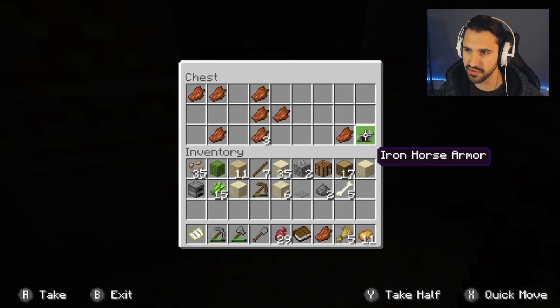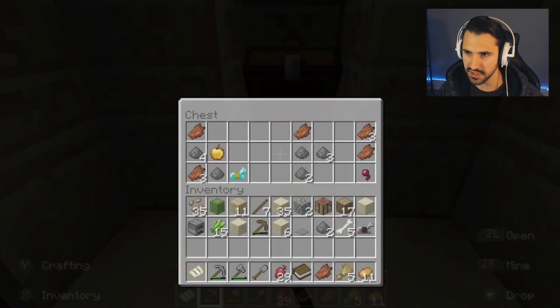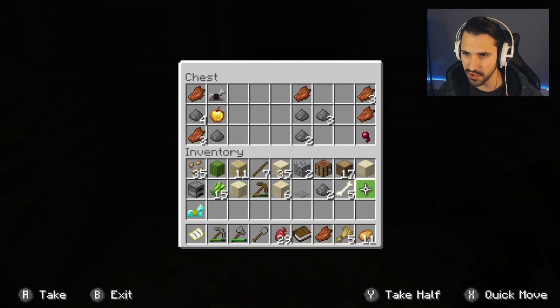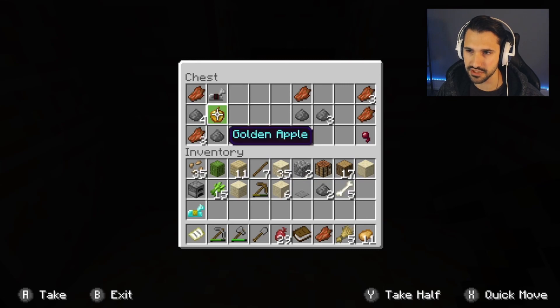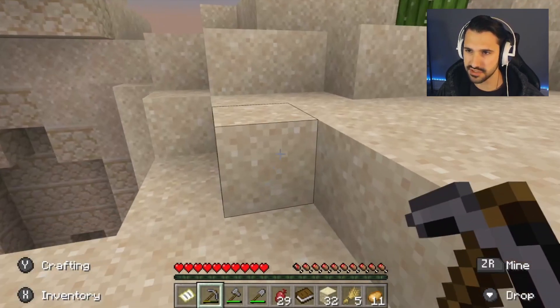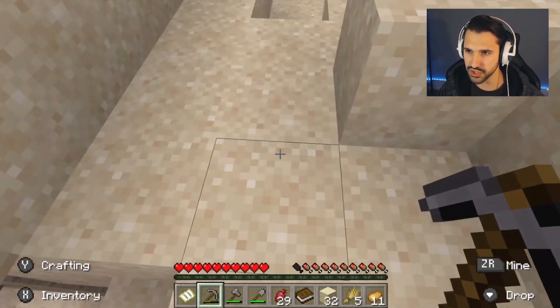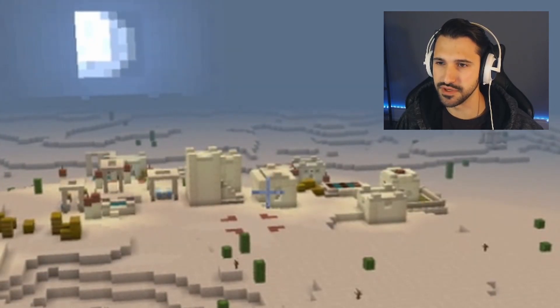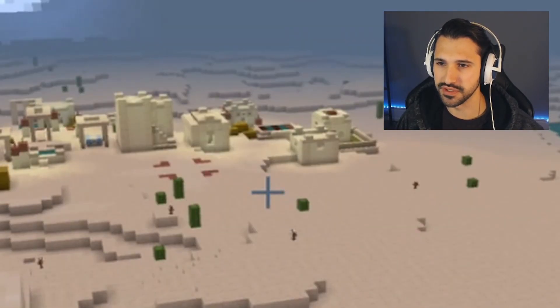Okay, we're good. Bones — and oh, horse armor! I'll take that. Diamond horse armor! Okay, I'm dumping the iron one. A golden apple — that's huge! Let me dig down and get the TNT too. Let's head back to the village. There she is — ain't she a beaut, boys!